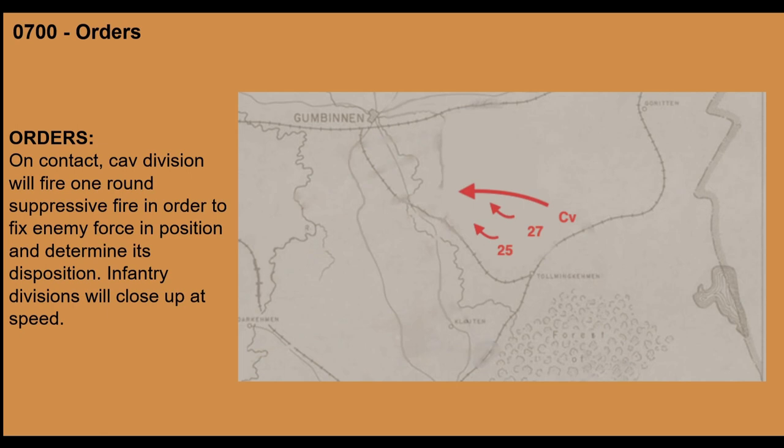As part of the large blob to the southeast — as the umpire called us afterward — we had this concentrated main body. I was on the northern portion. Here's my first set of orders: I had the cavalry move forward to determine where the front line was, and the 25th and 27th infantry moved as well. I gave the order for suppressive fire on contact. A very interesting part of this system was that Chinleaf had us use artillery inventory — 20 rounds per division for the game. Suppressive fire uses one round; destructive fire uses up to three. So you had to manage your artillery carefully, which I thought was a fun part of the game.